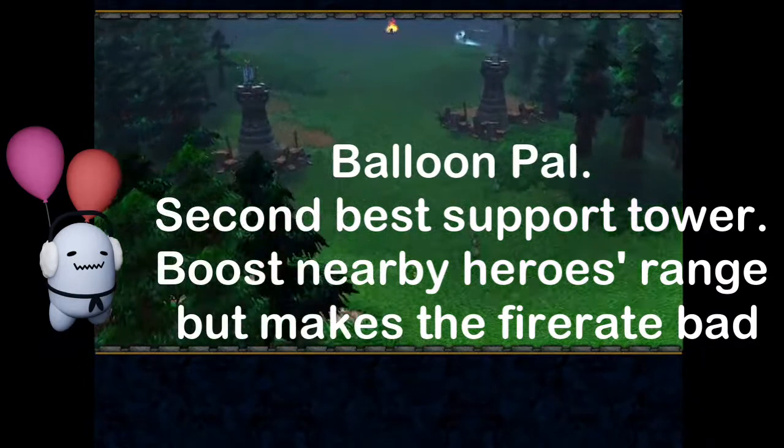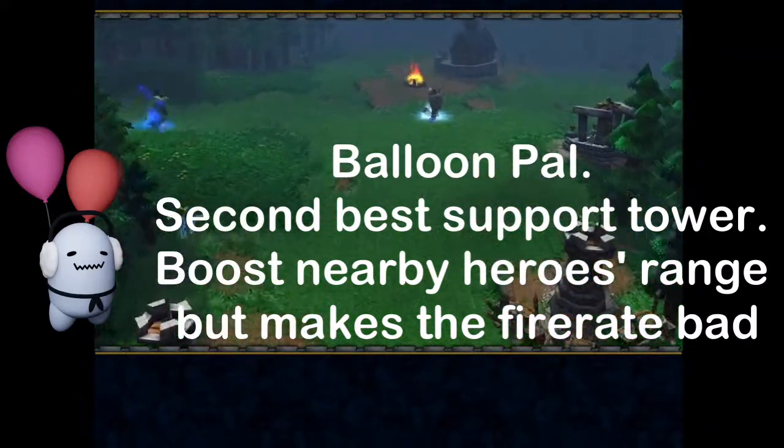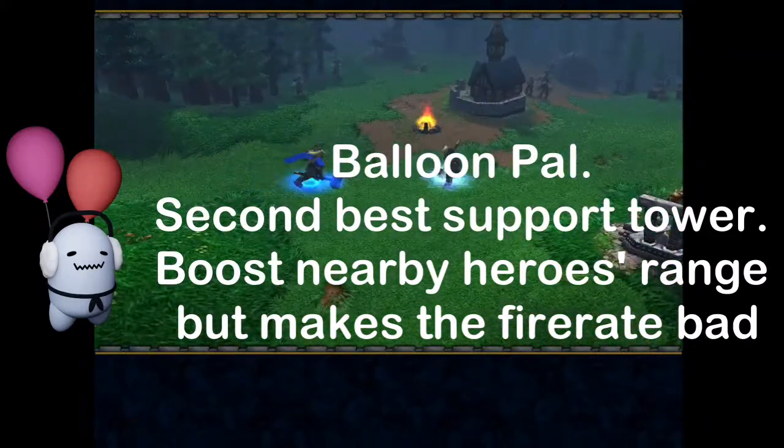Balloon Pal — the second best support tower. Boosts nearby heroes' range, but makes the fire rate worse.